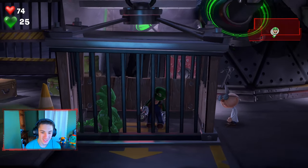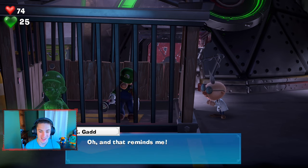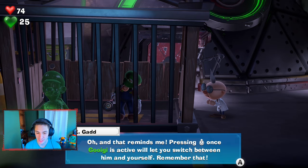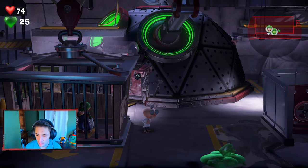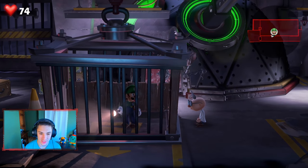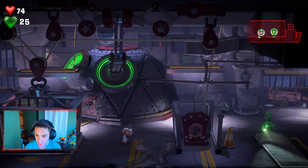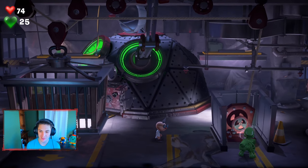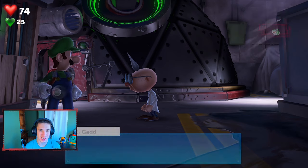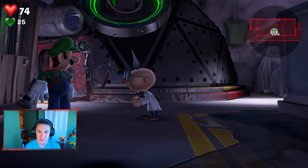"Ta-da! Behold — your very own personal assistant, Gooigi! Gooigi can slip through tight spaces like grates and silver vents. His body is incredibly soft and malleable." He moves exactly like Luigi, which is awesome. "Pressing the right stick once activates Gooigi; pressing it twice lets you switch between them." We practice controlling Gooigi — but be careful, he's not remotely waterproof! Once he touches water, he dies quickly. We navigate around water and open the gate to complete the training.